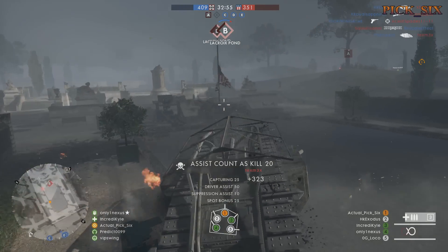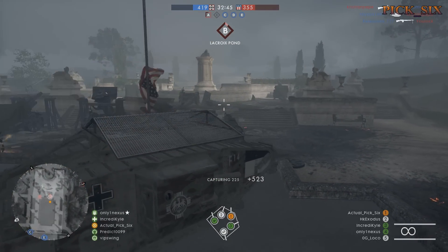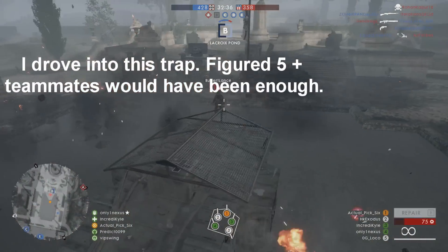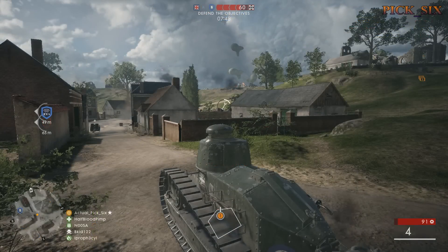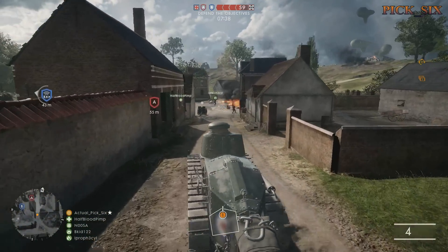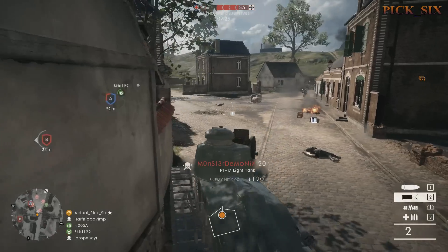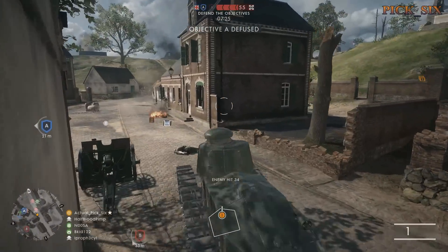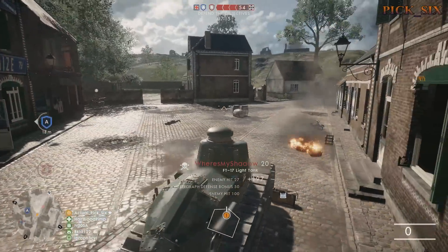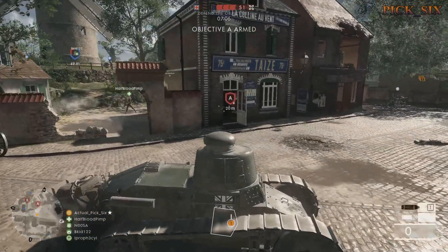When mounting an attack, keep everything and everyone in front of you. If enemies are on your side or flanking behind you, retreat — don't rush into a quiet area either; it could be a trap. Scan for mines, hiding assault players, and other vehicles. If it looks too quiet, more than likely it's about to get loud — survey from afar before charging in. When in the gunner seat, spot everything and guard the area your gun points to. You're there to assist the driver, not be the star. Run support class with the mechanic tool to repair the tank when needed, and when exiting, look toward where the gun is pointing — that's where you exit.